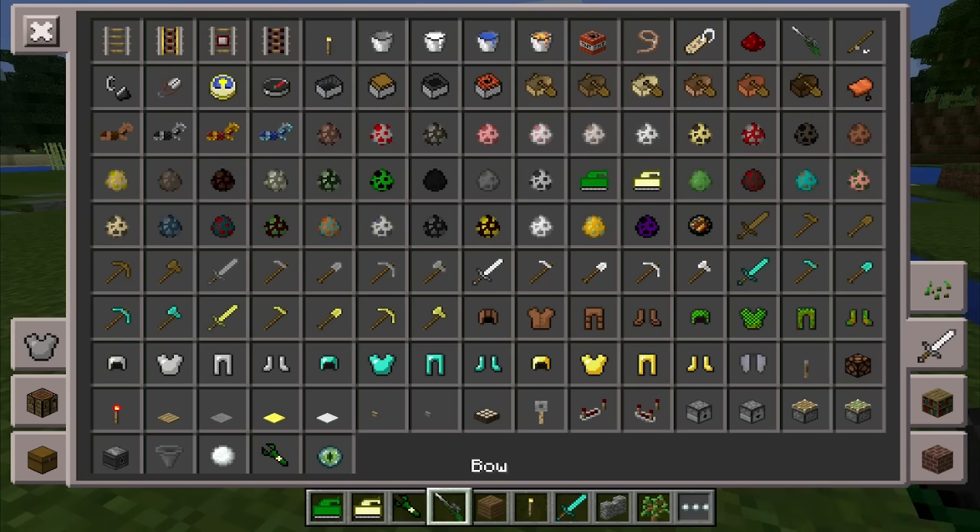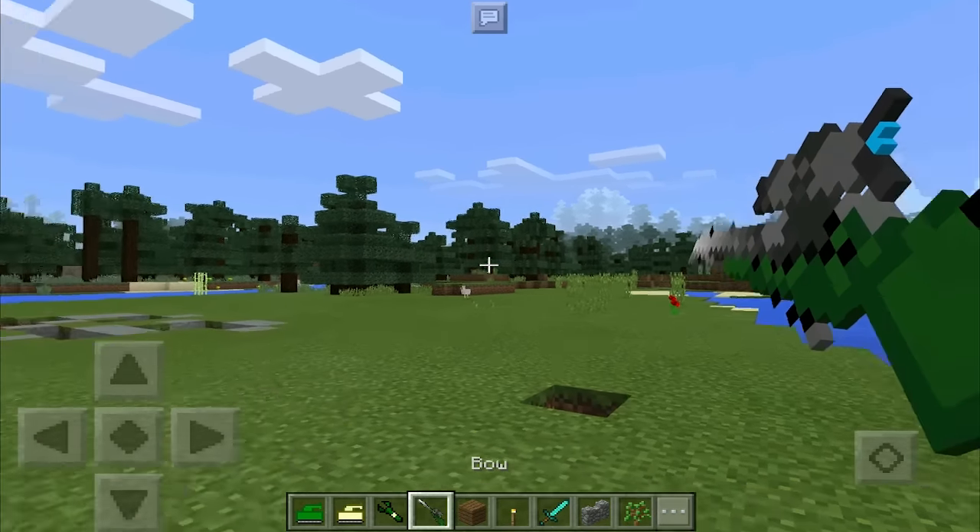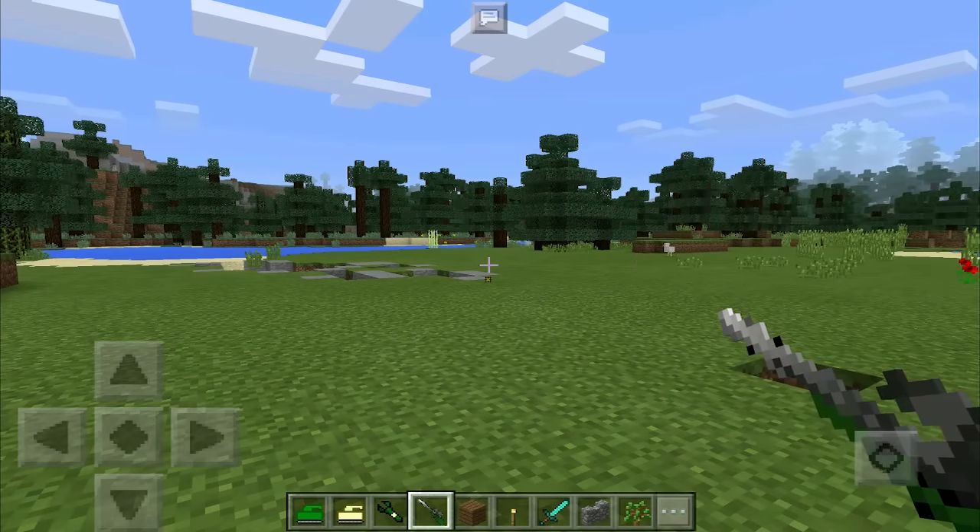On top you've also got your bow, which is actually a sniper in this mod, which is pretty sweet. You can pull it back and shoot — it looks really, really awesome.